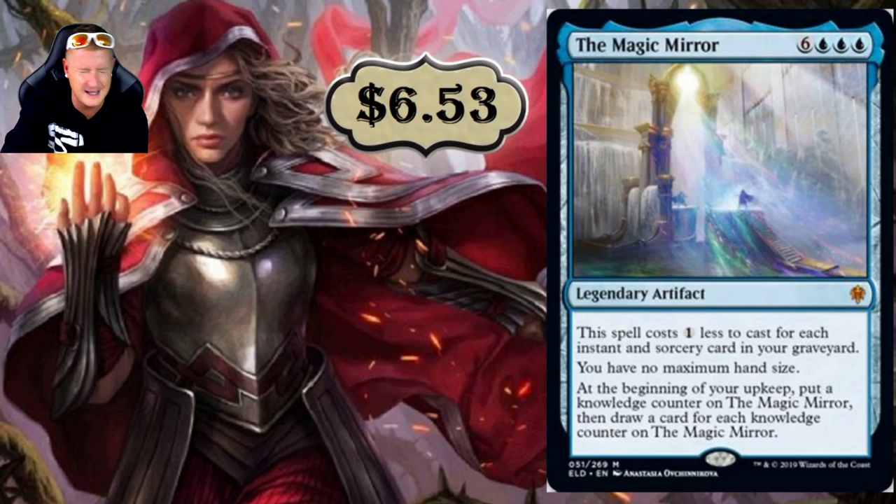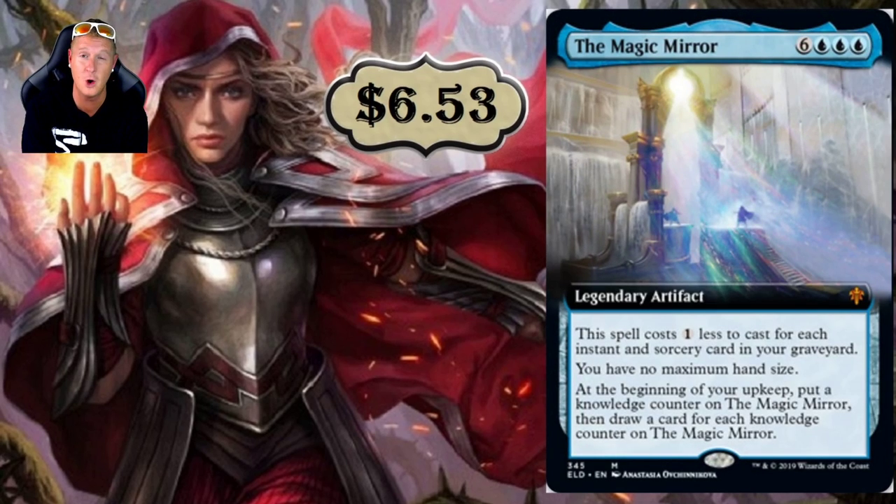The Magic Mirror — $6.29, a 9-drop Legendary Artifact. You're never going to cast it for nine; the spell costs one less for each instant and sorcery card in your graveyard. You have no maximum hand size, and at the beginning of your upkeep, put a Knowledge Counter on the Magic Mirror, then draw a card for each Knowledge Counter on it. I have a feeling this card's going to go down in price. In an Izzet Phoenix or Izzet Drake build running heavy instants and sorceries, this might be a two-of top-end.